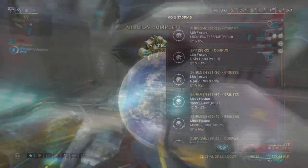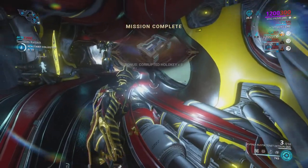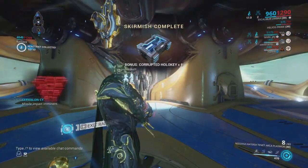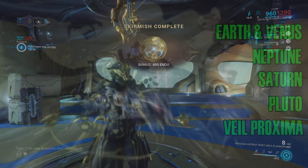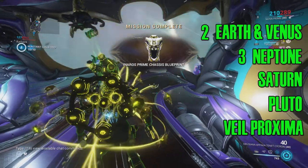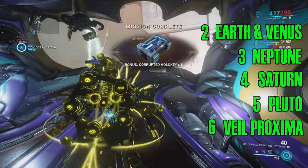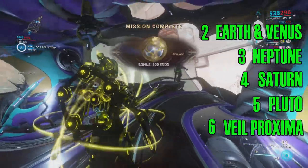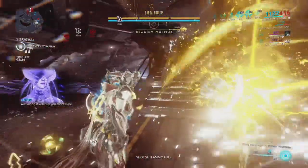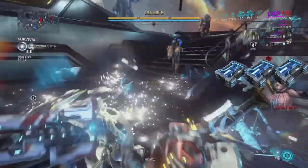You have a 37.5% chance after any of these missions to get some holokeys once the mission is done. From Earth and Venus you can get two, three from Neptune, four from Saturn, Pluto has five, and Veil Proxima has six. Veil Proxima is easily the best place to go.